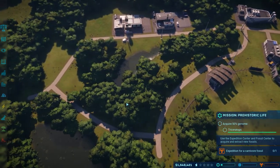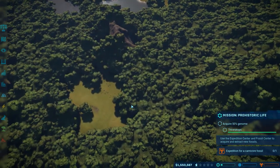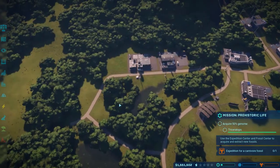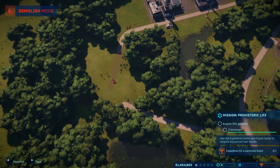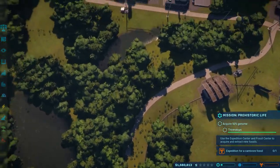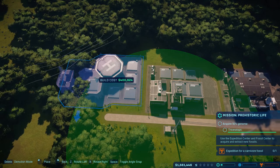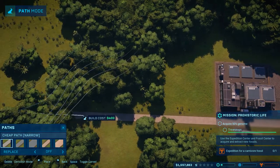I do need to get an ACU center down somewhere. Sneaking some stuff in there behind this enclosure might not be a bad idea. But what I'm probably going to do is just get rid of this path here and the way it's laid out - it's not very useful for me right now. ACU center is going to be here, because I want to get some Ceratosaurus in the park. They tend to be kind of big ticket items to bring in a lot of visitors.